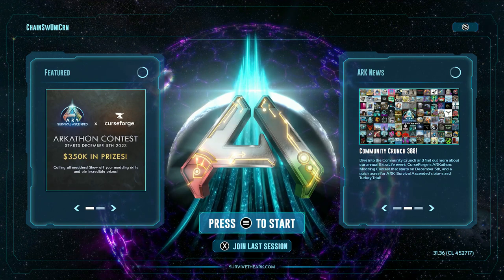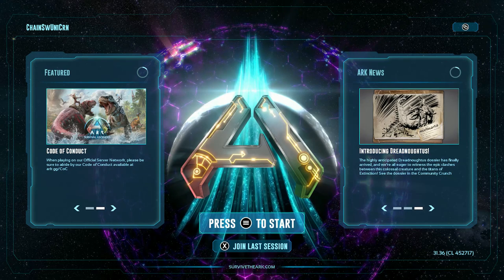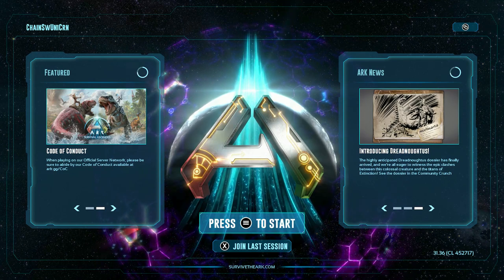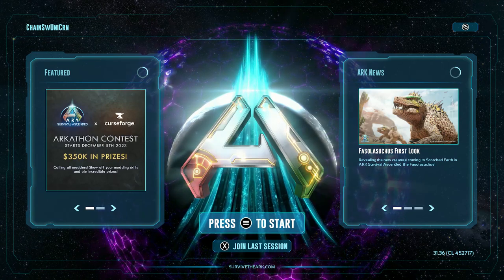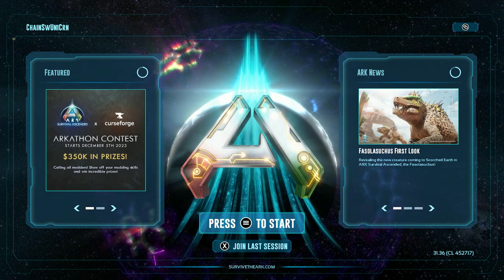PC, Xbox, and PlayStation all have access to the game now. There's only one map at the moment, being the Island, until I believe March is when we'll be getting Scorched Earth. I forget which unofficial map is coming first, and I don't remember when, but Scorched Earth I'm excited for. There's the Fasalo, so excited for that too.